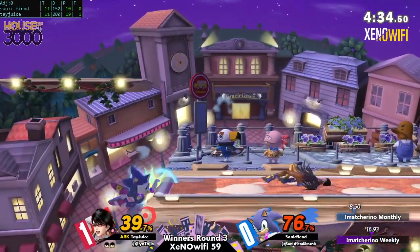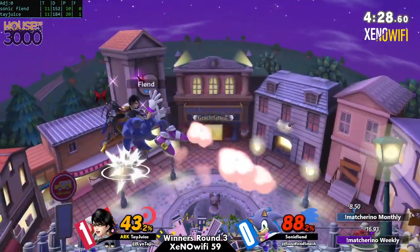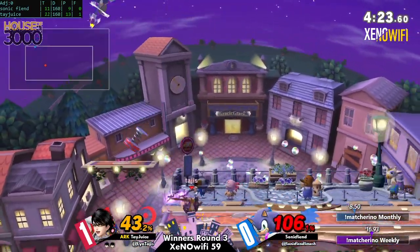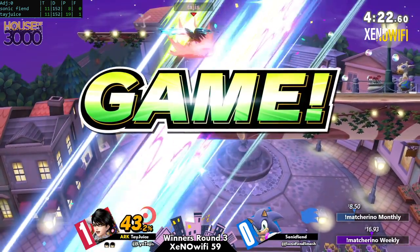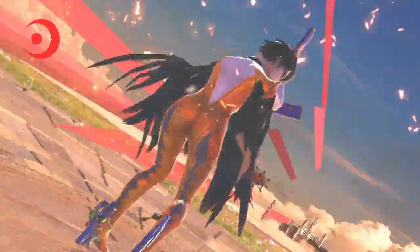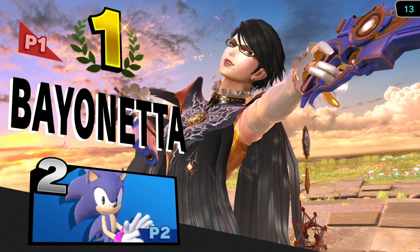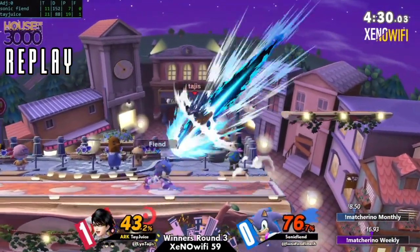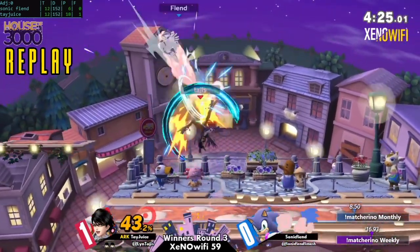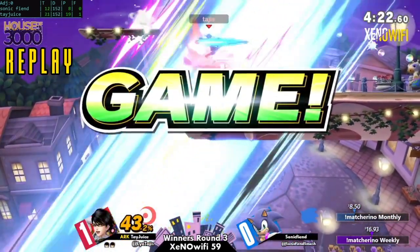Teiju's looking to take the set. They're spamming the afterburner kick a little bit — hopefully so, because this is working. How did you charge that Smash attack thinking you weren't going to get hit? Alright, I guess they decided to just go to losers. Understandably so — it's a hard comeback to make on Bayonetta, especially when things don't work guaranteed on a character with a counter like that. That was rough.